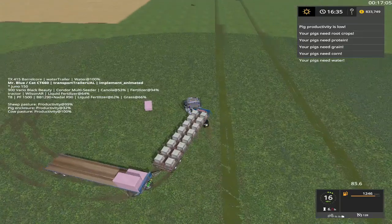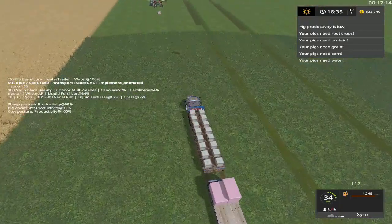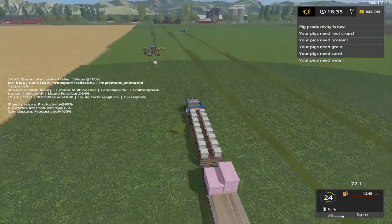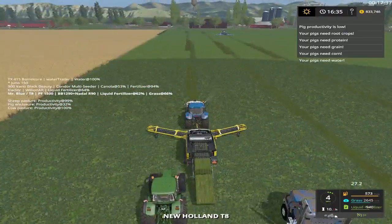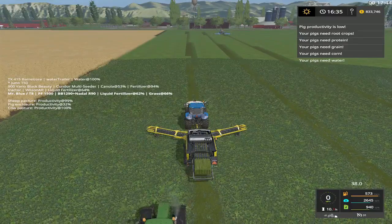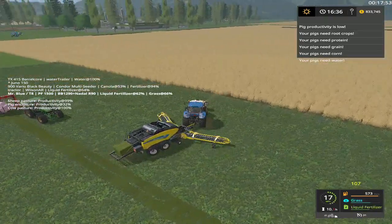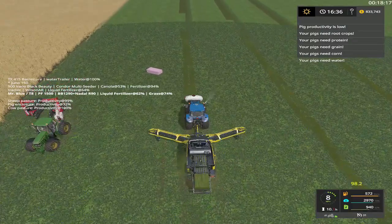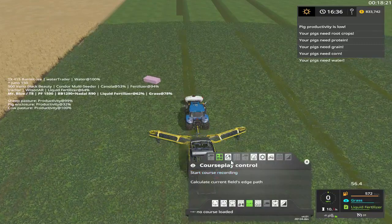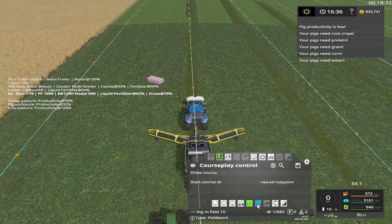I'm going to get rid of this gray box on this side. Something ain't going right here. Baler seems like he's way off track. Oh, he needs some grass bales too. What happened here? I didn't start you up. I know what I can do. Alright folks, we're going to do something a little different - Big M, field 10, I'm going to load that course in here. Maybe that'll work.